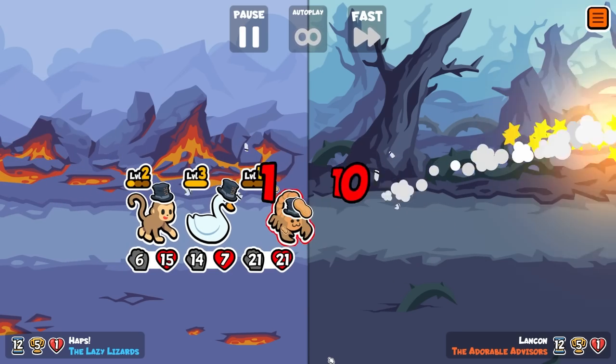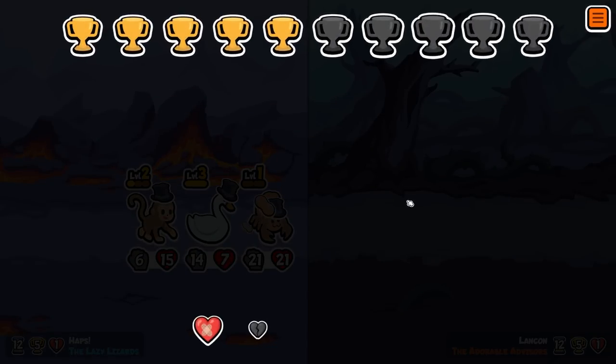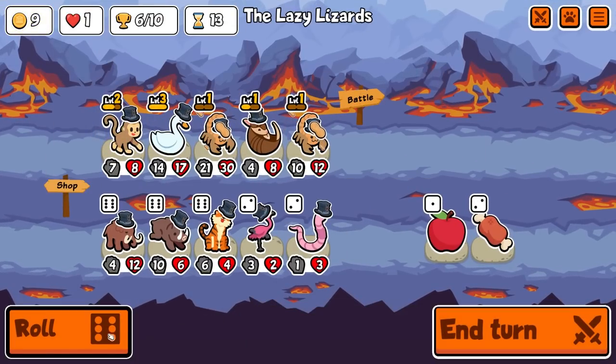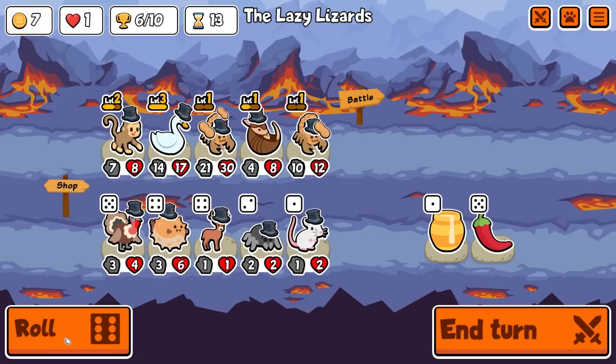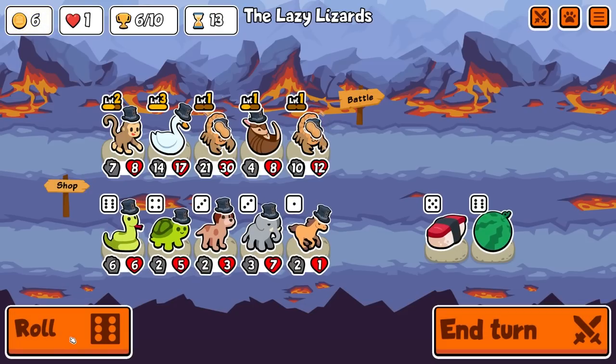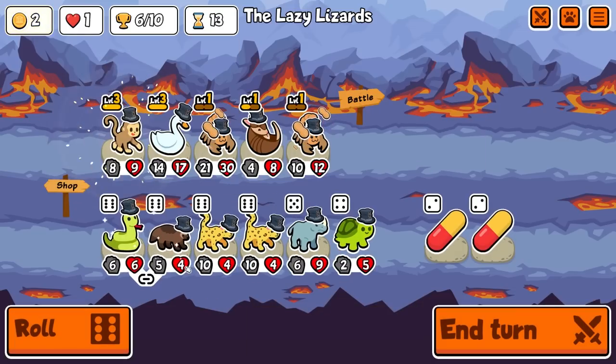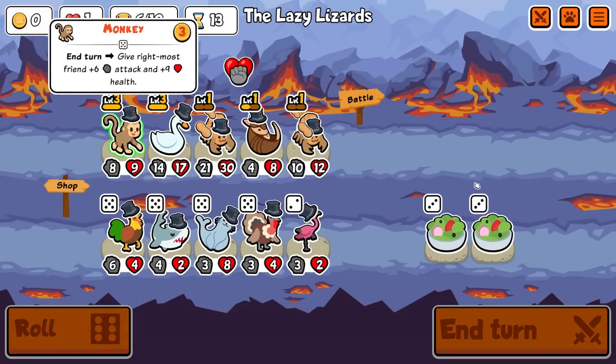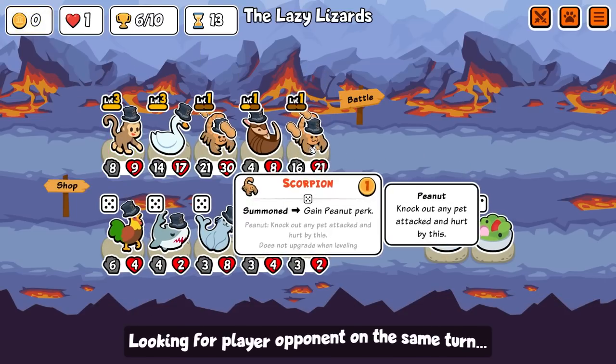We're still in this — we are well and truly still in this. Monkey, roll. We're looking for... I don't think we need the melon here. Another monkey — that's fine. Roll and then roll again. You're at 16, so next turn you go to 21.